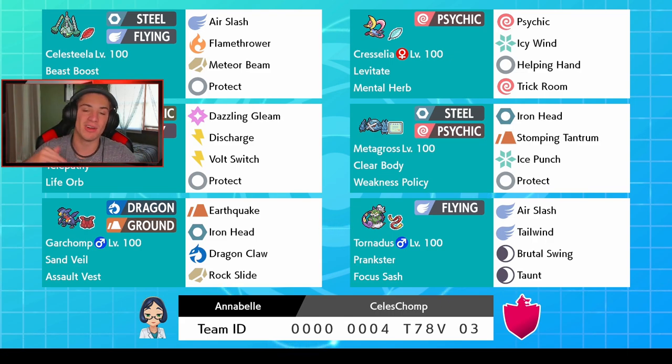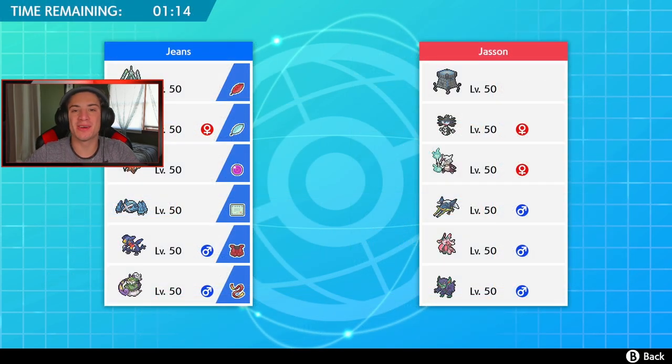Next to Tapu Koko we got Weakness Policy Metagross — we showed him off in our last video. He has Clear Body and moves Iron Head, Stomping Tantrum, Ice Punch, and Protect. In the final spot we got Tornadus with Prankster and Focus Sash as a support mon — Air Slash, Tailwind, Brutal Swing to trigger Metagross's Weakness Policy, and Taunt to shut down support Pokemon. The rental code is at the bottom of the screen. Let's get onto that ranked doubles ladder!